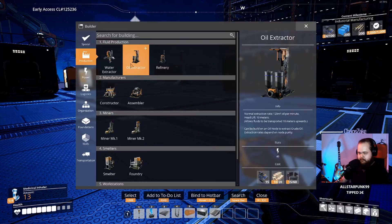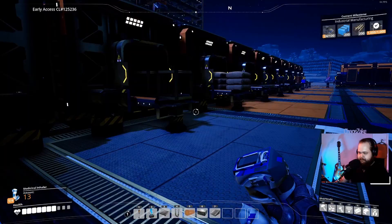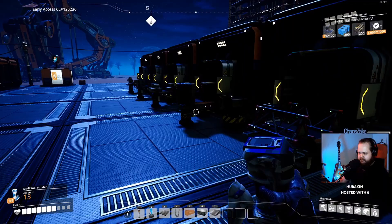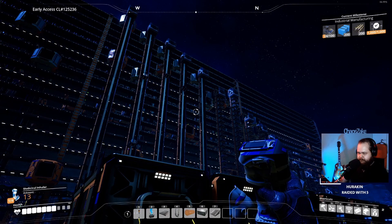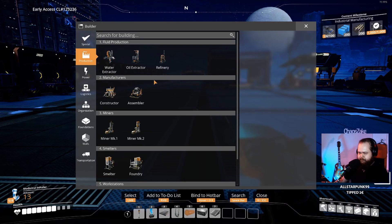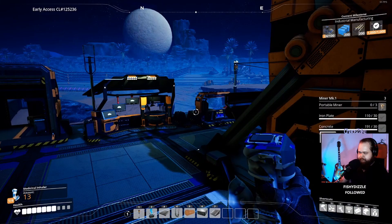Let's actually see the Oil Extractor - it requires motors. We're quite low on motors since we have pretty much used them all. Motors are stored here - we only have three plus two. I think that pretty much means that we need to start working on the Caterium. So we need maybe two or three miners. Let's make those.